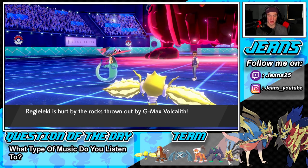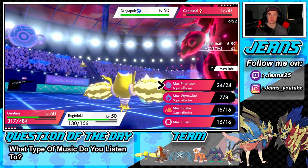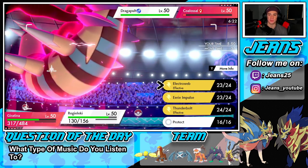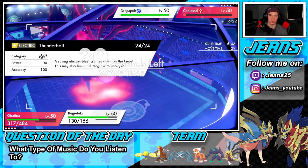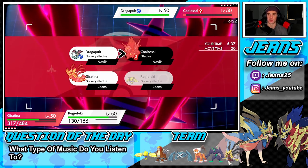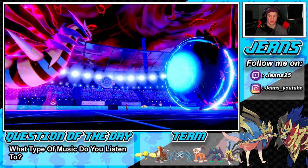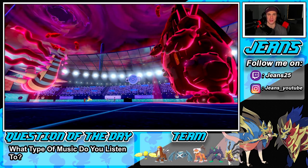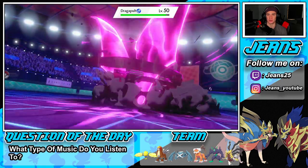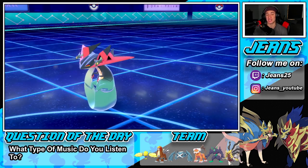I'm guessing Moltres has the Life Orb. He ends up Dynamaxing and goes for Air moves. Steam Engine puts him at plus six but Regieleki should outspeed. There's the speed stat drop — we should outspeed and pick up the KO. Ouch, we take a hit and get an attack drop so he's only plus one. He drops a Max Volcalith, Giratina eats it — that thing is so bulky with screens up. Then a Thunderbolt KOs Coalossal even through Light Screen.